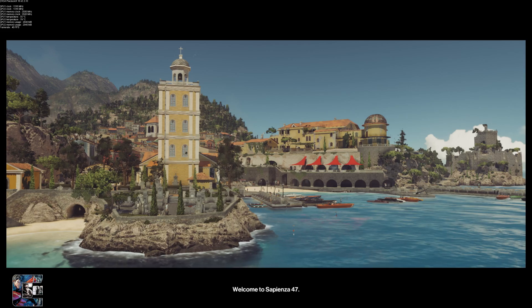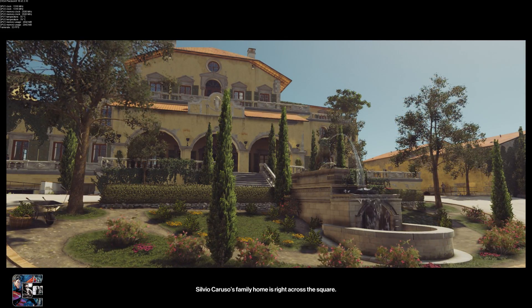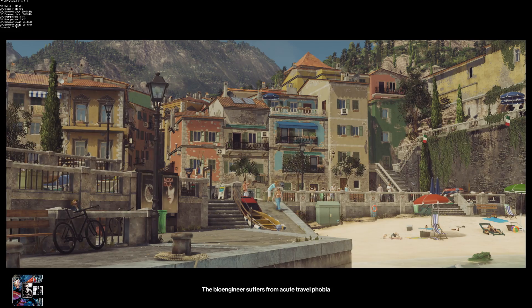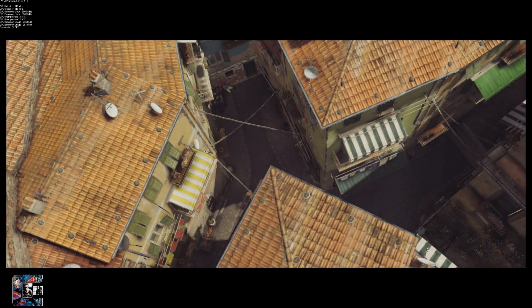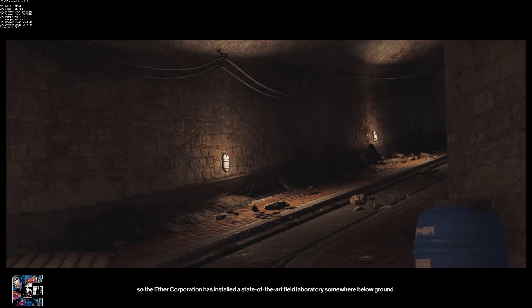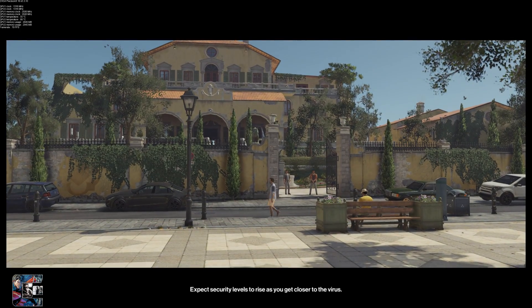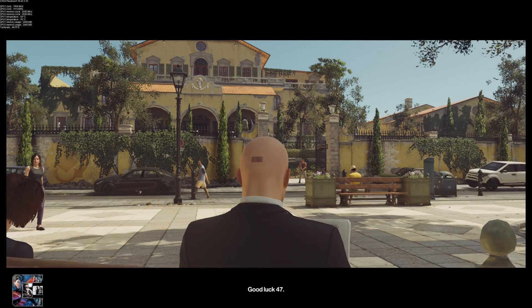Welcome to Sapienza, 47. Silvio Caruso's family home is right across the square. The bioengineer suffers from acute travel phobia, so the Ether Corporation has installed a state-of-the-art field laboratory somewhere below ground. Expect security levels to rise as you get closer to the virus. Good luck, 47.